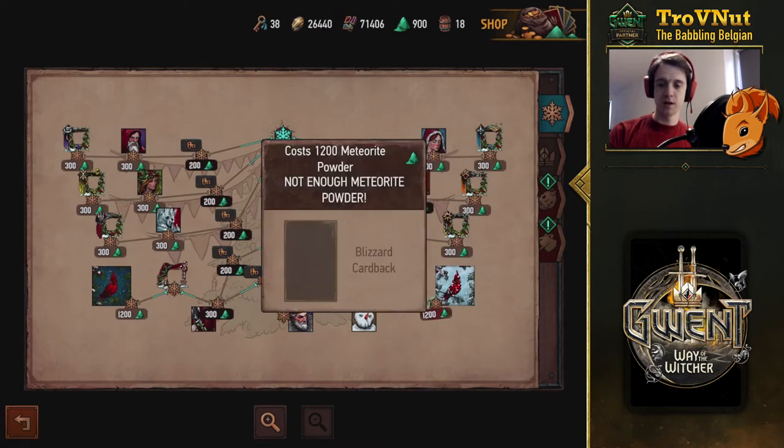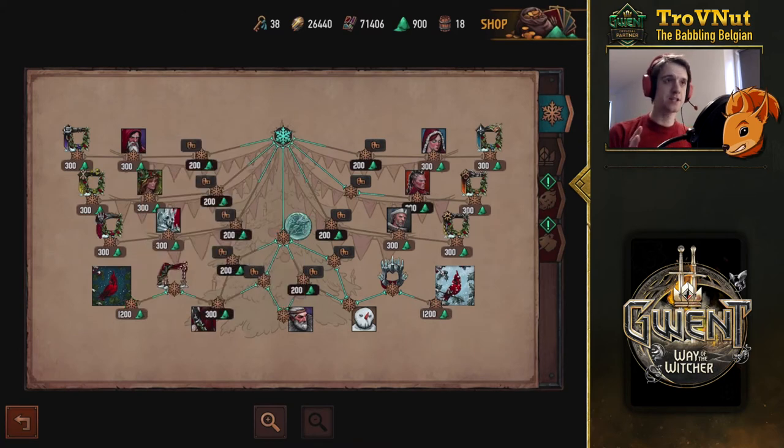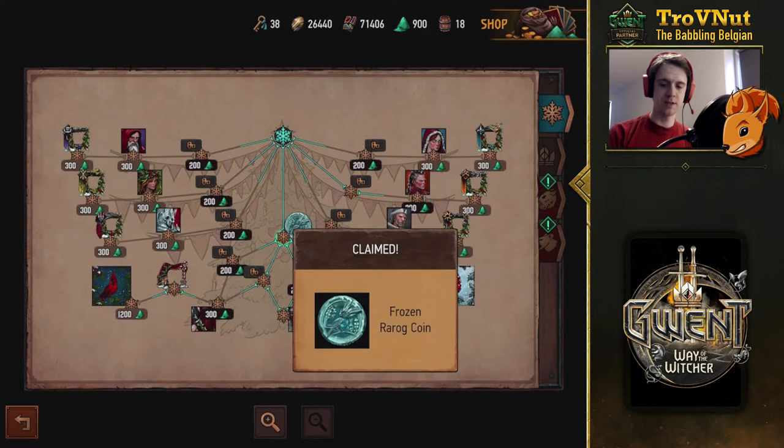Any rewards you didn't get last year you can actually just buy with meteorite powder. For example, the beautiful card backs — both the blizzard card back and the normal winter card back — you can get for 1200 meteorite powder, and you should get there rather quickly. They also added a few new ones, like this beautiful coin: the rare Ragnarok coin but with the red cardinal from CD Projekt Red as the icon. It looks beautiful, especially the red side — the center glows a very bright red when you use it.